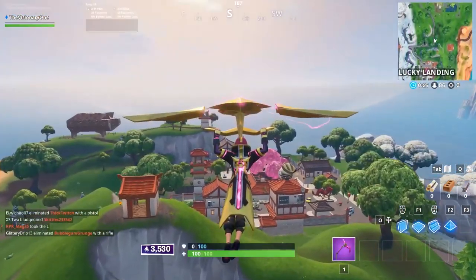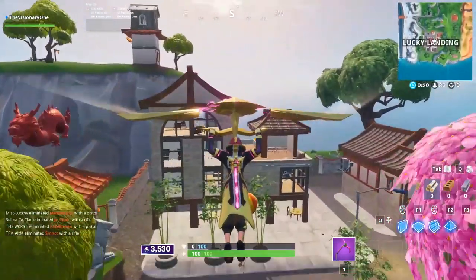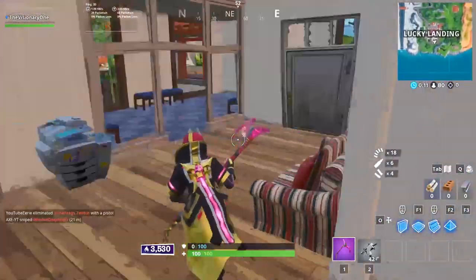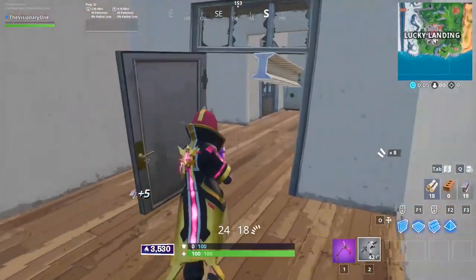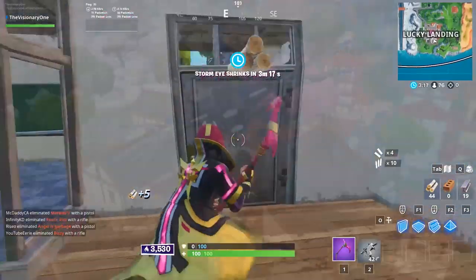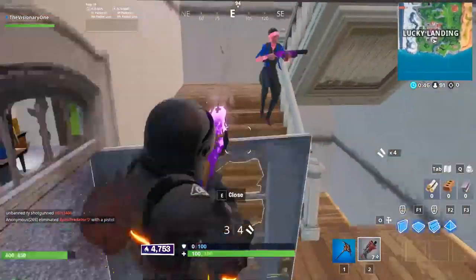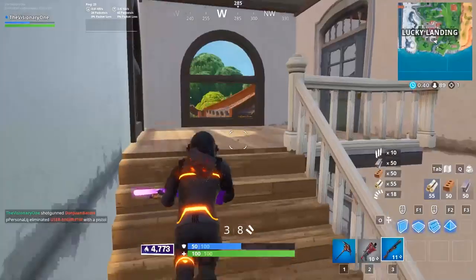After deciding which POI to land at, the next step is to figure out which building in the POI is best. The ideal building should have a large amount of loot and provide some advantage over others, such as being taller or offering a good vantage point. For example, if you choose Lucky Landing as your drop spot, the high rise in the southeast corner would probably be most players' choice — it's got a few chests, plenty of floor loot, and it's the tallest building in the town.